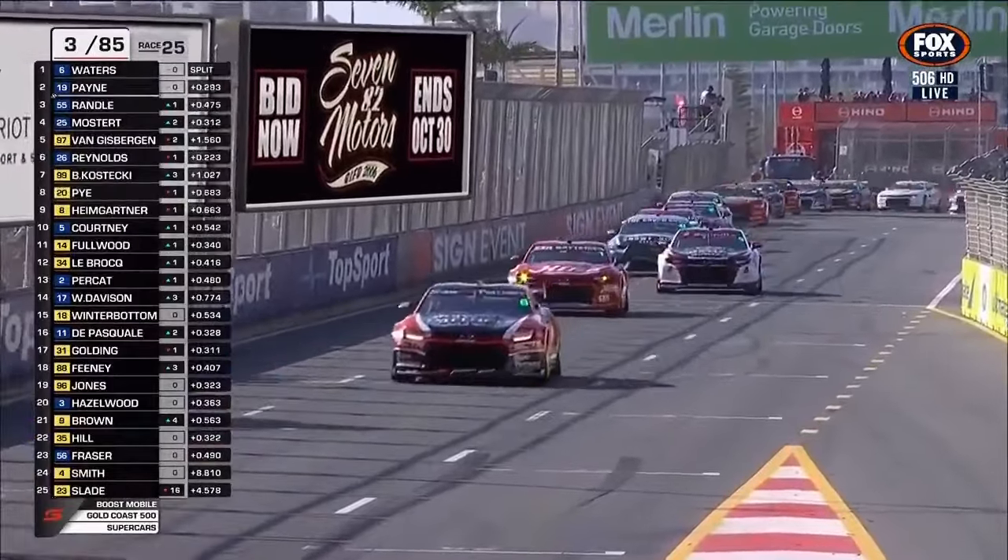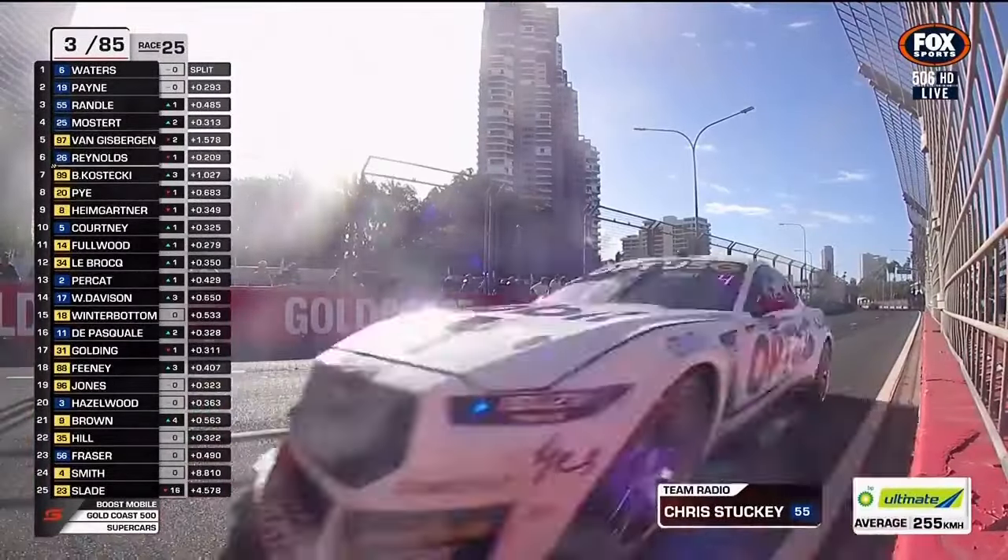Van Gisbergen has settled back there in fifth position. Fastest lap of the race — Mostert.